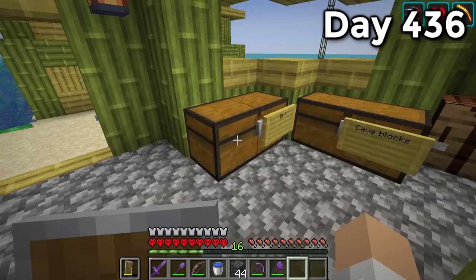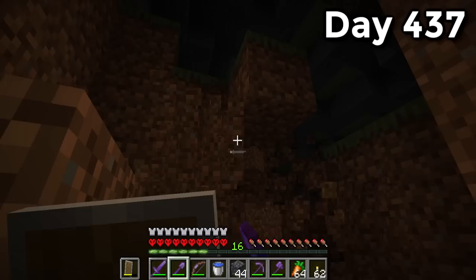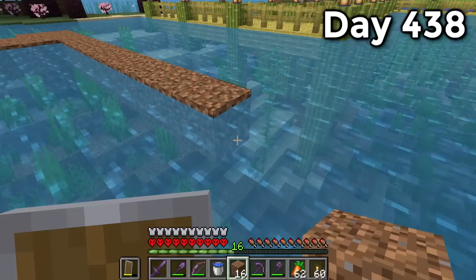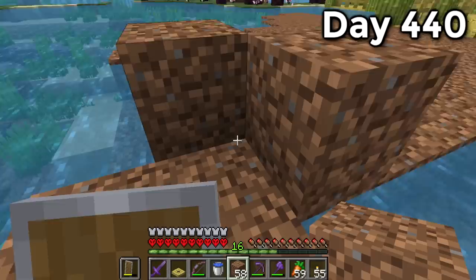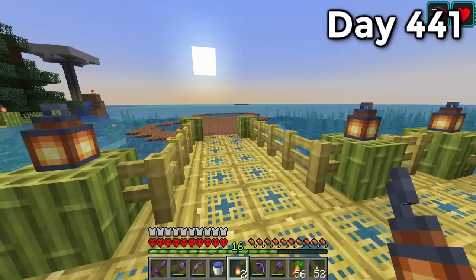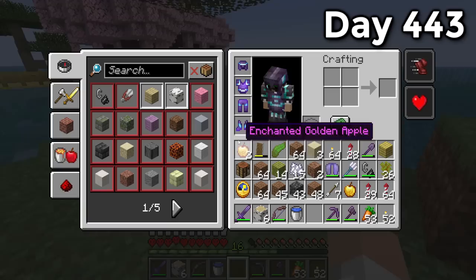Day 436 it was time to work on new islands. First I needed dirt, of which I had zero. I took down the giant cactus that had been sitting there for ages, then went into caves to grab dirt. By day 437 I had enough. I started building on day 438 — I've done this a few times so it was following the same script. Day 439 the first island outline was done, day 440 the bridge was in, and day 441 it was time for azalea island. By day 443 she was done.